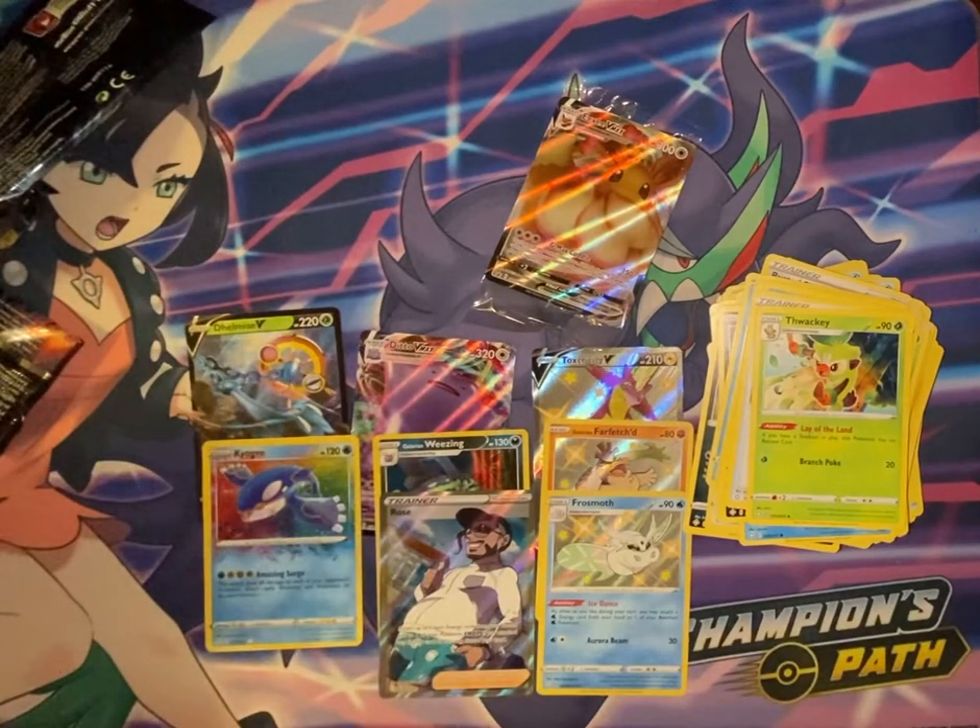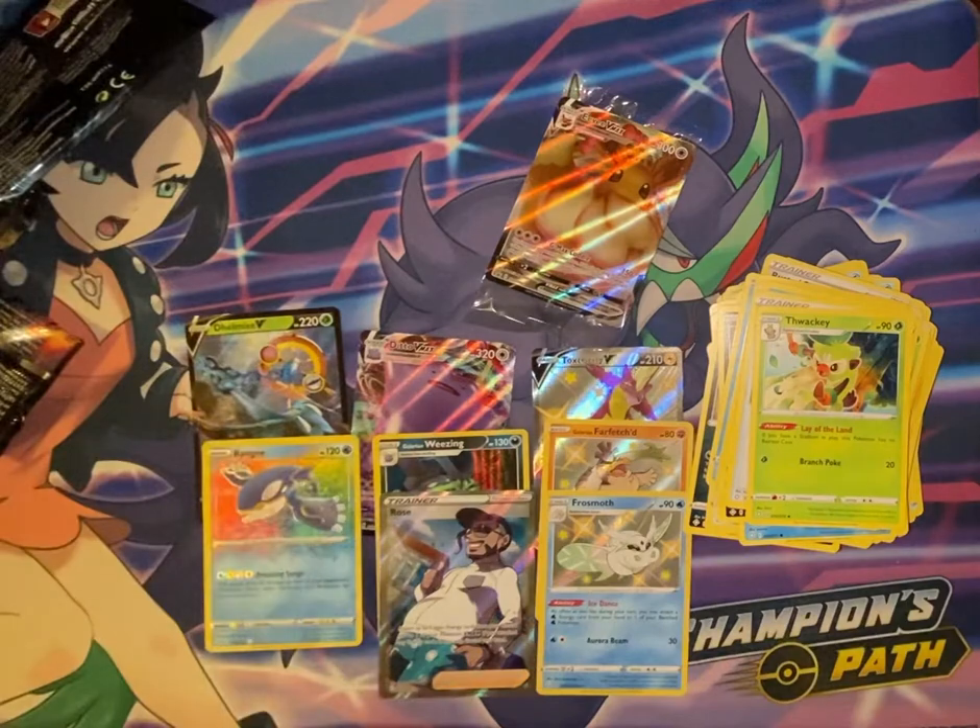So all the packs were pretty cold. We did get a few shinies, a full art trainer, an amazing rare, a holo, a V Max, and a V — so not bad. And of course the Eevee V Max is a given, but we'll take it. Thanks for watching!